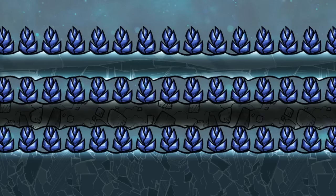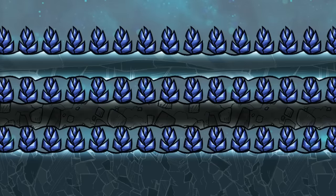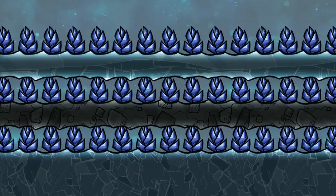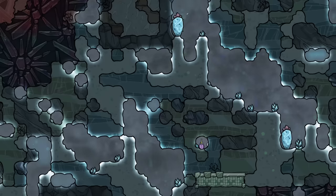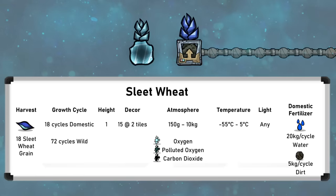In this video, we're looking at sleet wheat, which is a more late game plant that is tricky to grow, but well worth it for high quality foods. As you may guess from their name, sleet wheat plants are naturally found in frozen biomes around the map in their cold temperature range, and it's this temperature range which makes them a bit tricky to grow.